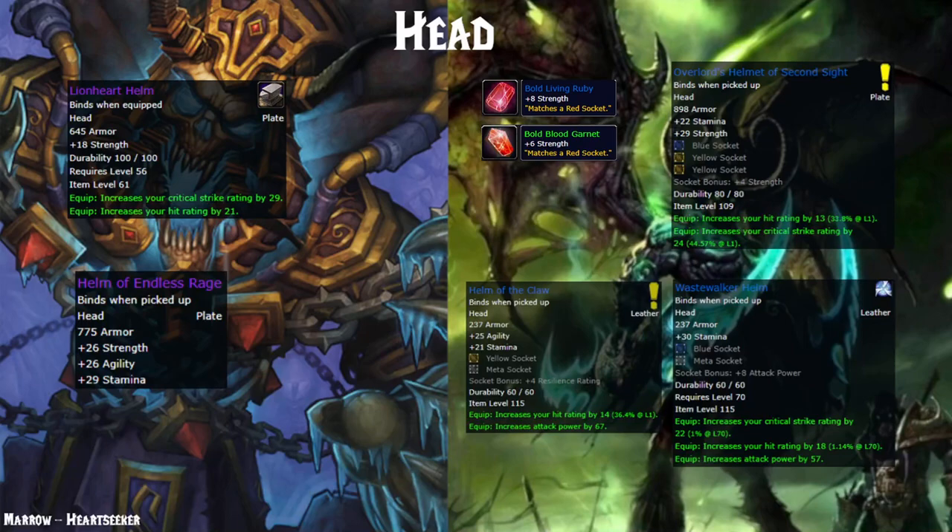Starting with helmets. First in Classic we have the Lionheart Helm — every single warrior has one of these — or you could be using Endless Rage, or the 2.5 or even 2-piece Rank 10. But it doesn't really matter because the options in TBC just blow it out of the water. My personal choice would be the Overlord's Helmet of Second Sight, which comes from a quest in Shadowmoon Valley. It gives you 22 Stamina, 29 Strength, 3 sockets, 13 hit rating, and 24 critical strike rating.